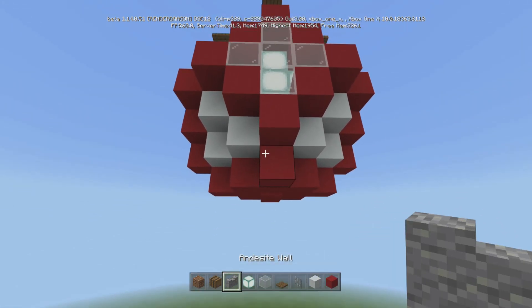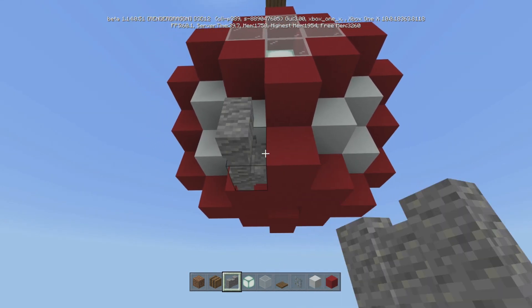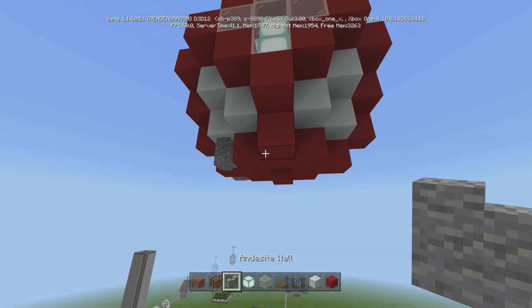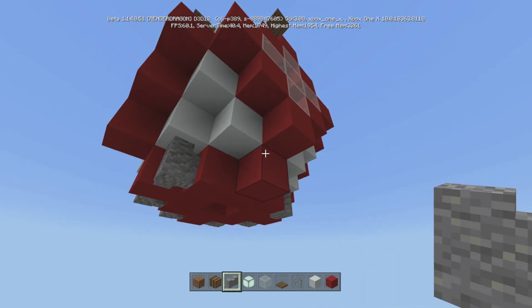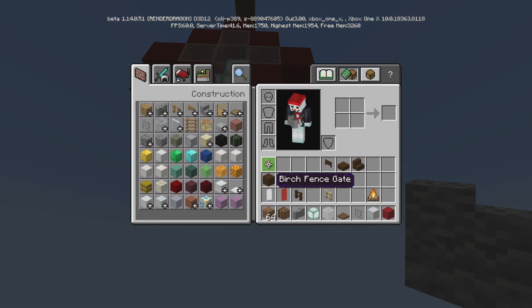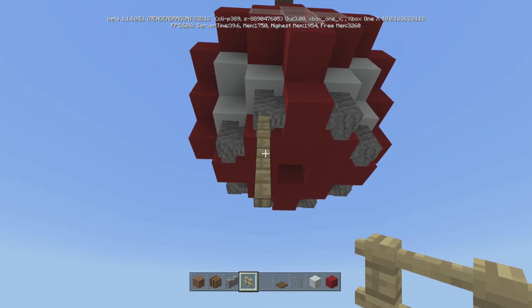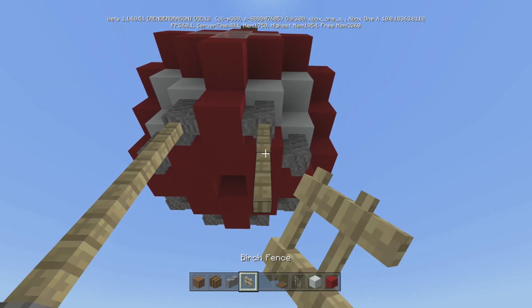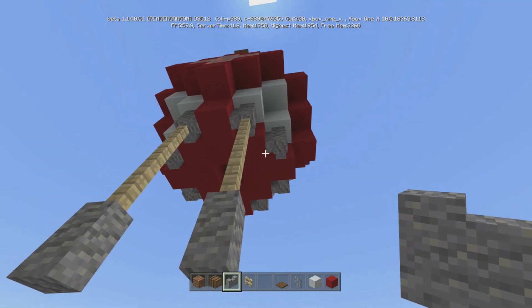From each side, you're going to find the middle block right here and go ahead and put one andesite wall on each side — just like this. Next, we're going to come in here with our birch fence and go down three. Then put another andesite wall — one, two, three with an andesite wall. Do that on the whole side, on all four sides.